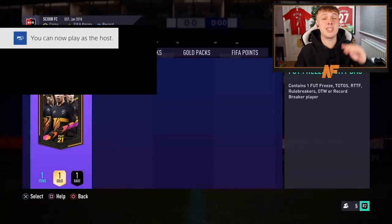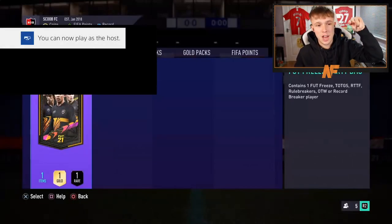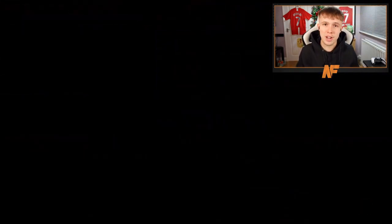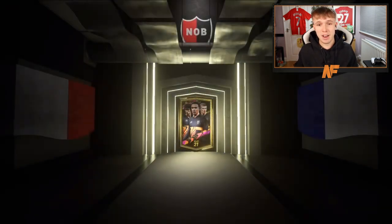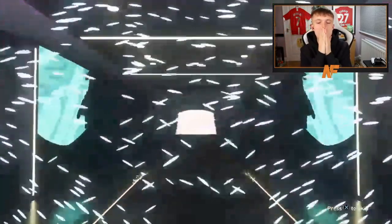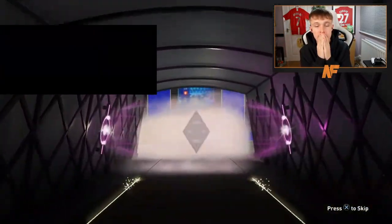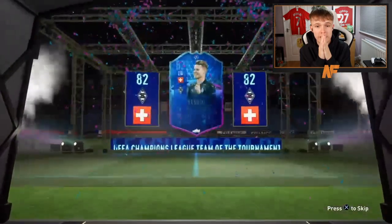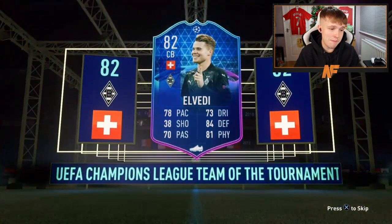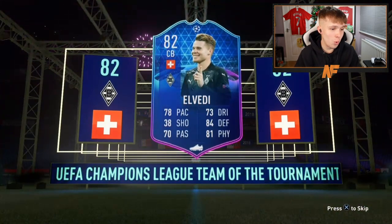All right, man like Rick Reed. This is actually pack number seven — the lucky number. It best be lucky, EA. Can we actually see an 86-plus walkout? Not a fake one like Tellez. That's 82. That is actually 82. I have no actual words right now.